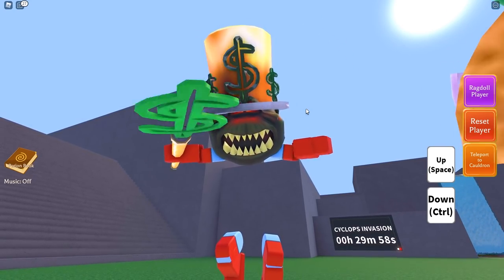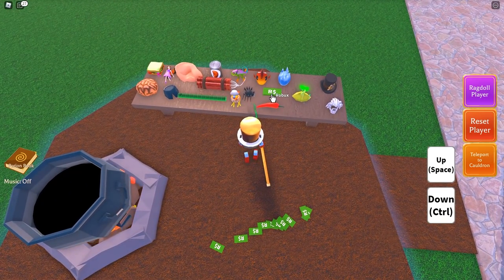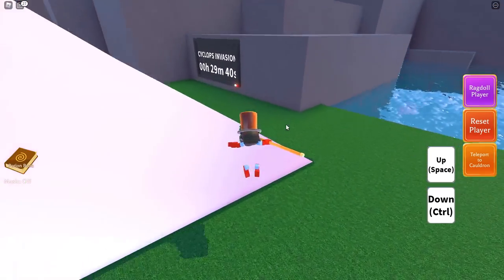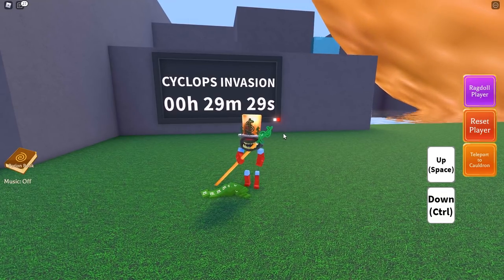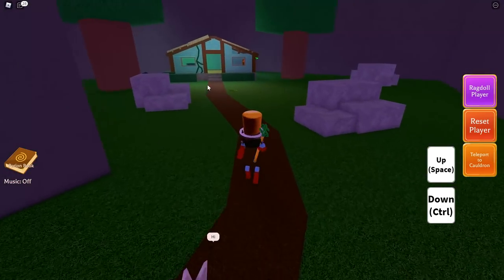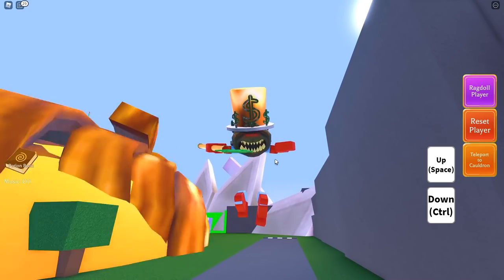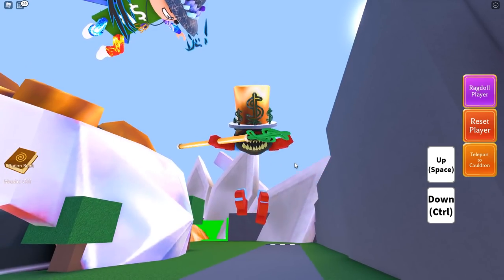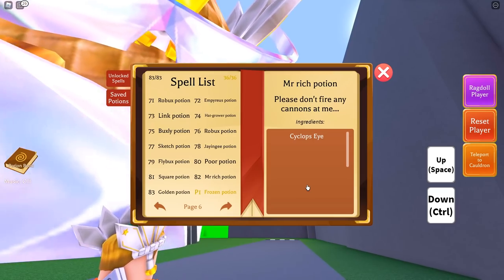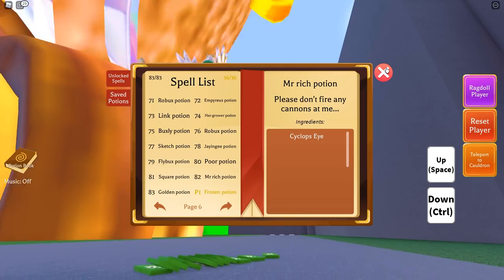Let's get started with the brand new robux ingredient. If you come over to my plot you'll notice this is the new ingredient, and the only way to get it is by defeating the cyclops that appears every single hour. At the time of recording there's exactly 29 minutes left until he respawns. Take him out, he'll drop a cyclops eye — you'll need to travel through the gate, deliver that eye to Oz, and in return he will give you the robux ingredient.